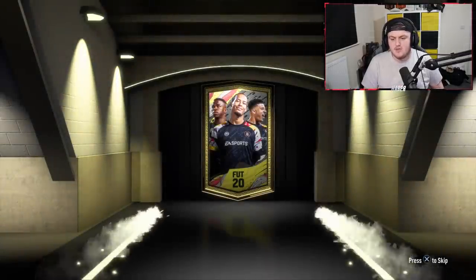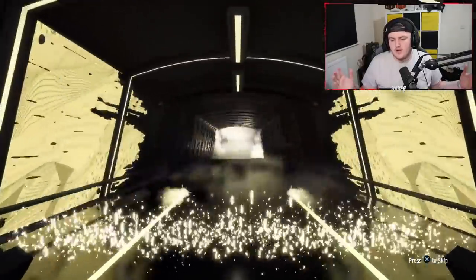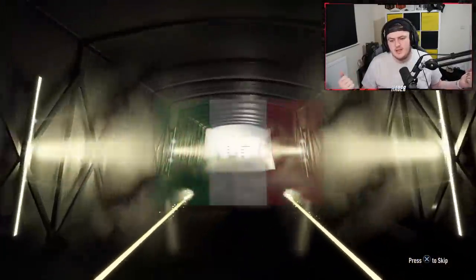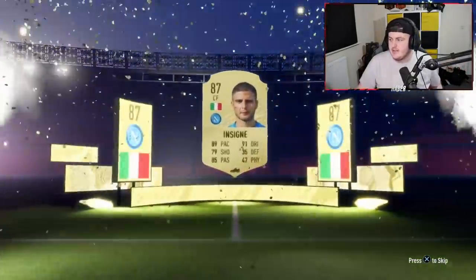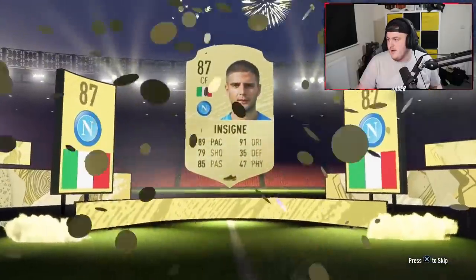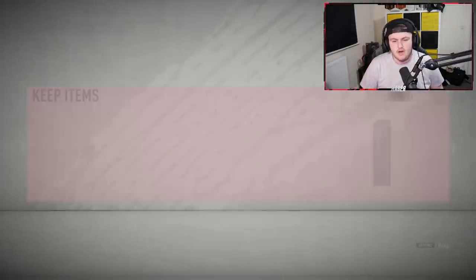We've got two more prime gold packs left. Please give us an orange flare. No, but it's a walkout though - we'll take that. It's going to be Italian centre forward... Insigne, not too bad actually - that's pretty decent. Shame it's not his Napoli counterpart Dries Mertens, but we'll take a cheeky Insigne. 87 rated, not too bad.